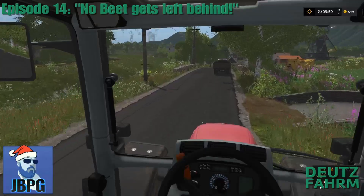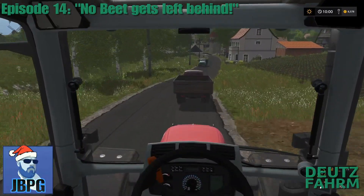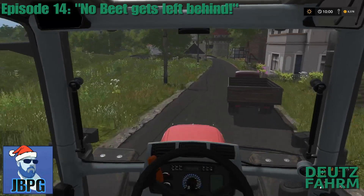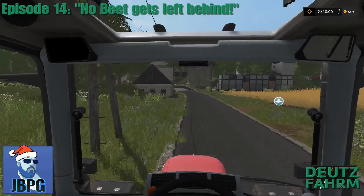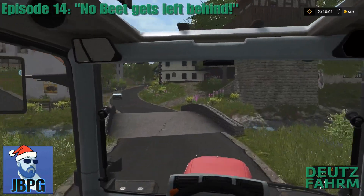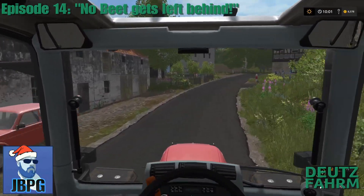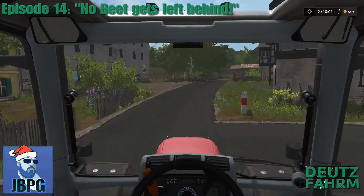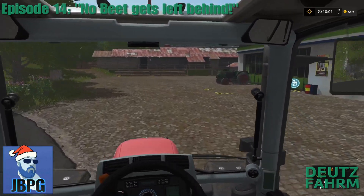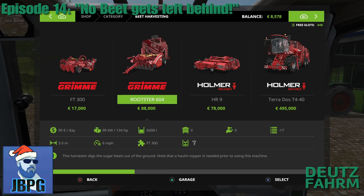We have a field of beets that is waiting to be harvested but no equipment to do it, so we need to go to the store and lease some stuff. Hello again, I am Jim Bob and welcome back to Altenstein for some more Deutz Farm. Just making our way into the little village so that we can lease the equipment we need to actually get those beets out of the ground. We've been sat there for quite a while now, just waiting to be harvested, and now we actually have just enough money to make those lease costs.